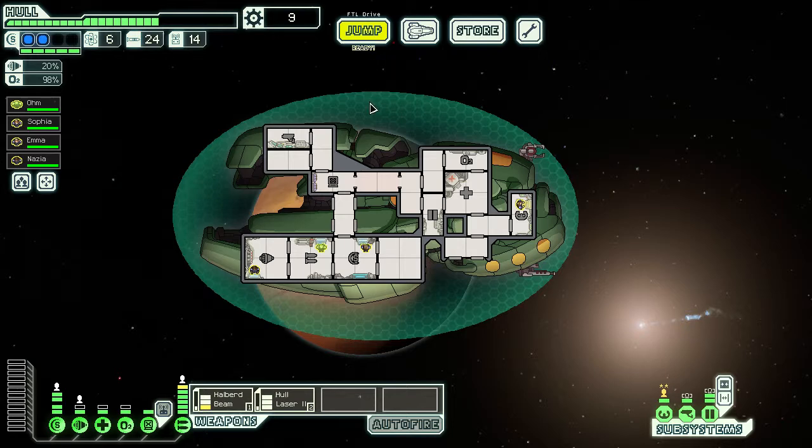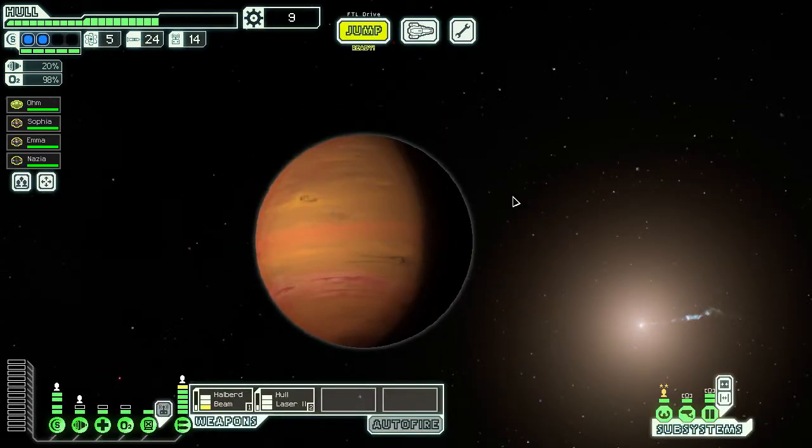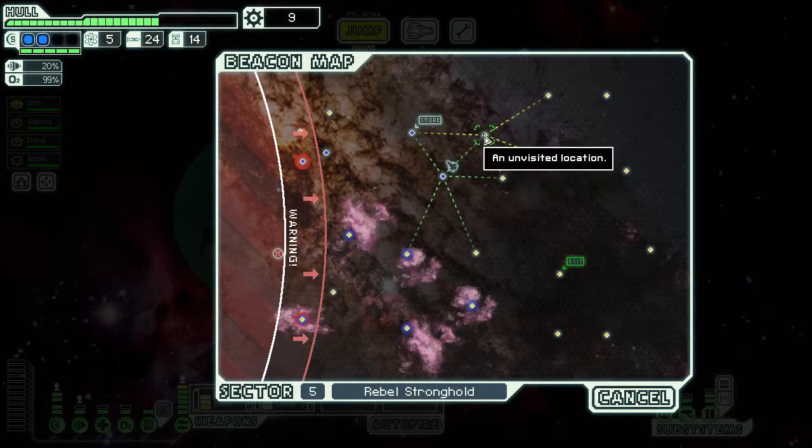I wouldn't have minded the clone bay. I seem to have trouble actually getting people back to the medbay in time to be healed. I should have bought fuel at that store too — I could have afforded three. It's a small rebel refueling depot. Your ship is being scanned multiple times — they must recognize you, but there appear to be no combat-ready ships in the vicinity. The only message you receive is denial to your request to dock. No fuel for us.